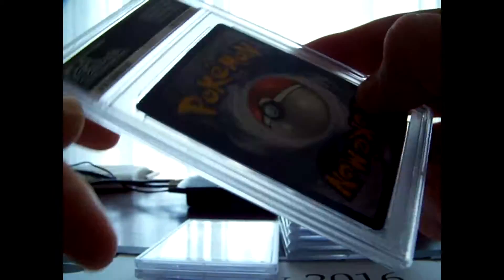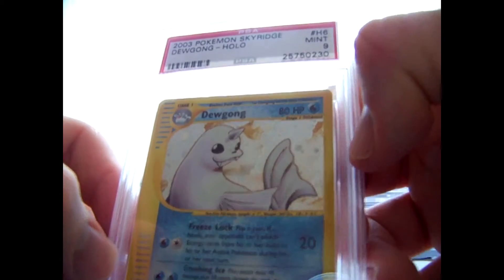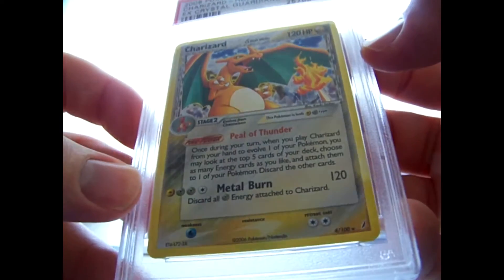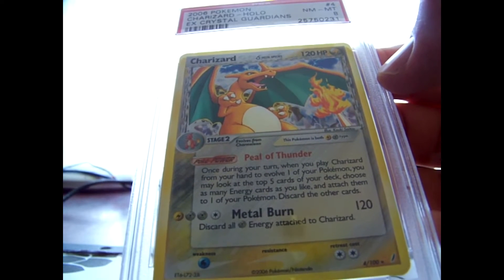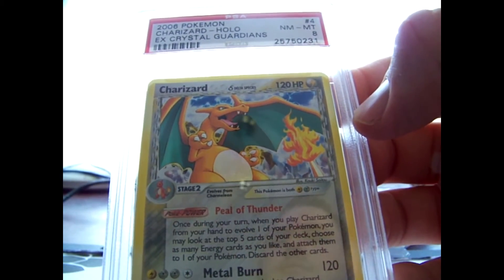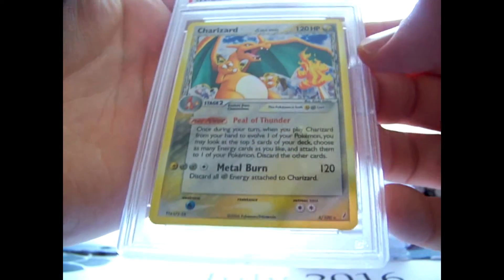Not sure why - it might have been for that white ding on that corner there. Two Sky Ridge cards - well, one Sky Ridge card. A holo Dewgong. I absolutely love this card as well. This one came back a 9, so it's a mint 9. And an EX Crystal Guardians holo rare Charizard - another card that I'm still missing personally. It's one of three or four cards to complete my set. Somebody sent me an offer on eBay for one for like 10 bucks for a near mint one and I passed it. Maybe I just didn't have money at the time. It came back an 8, sadly.